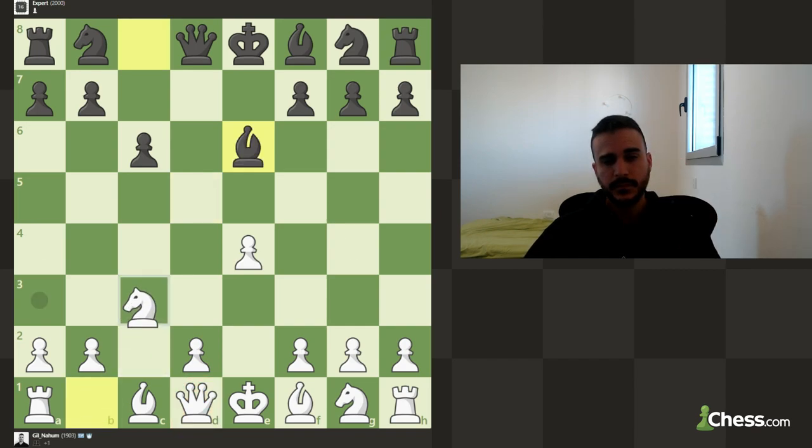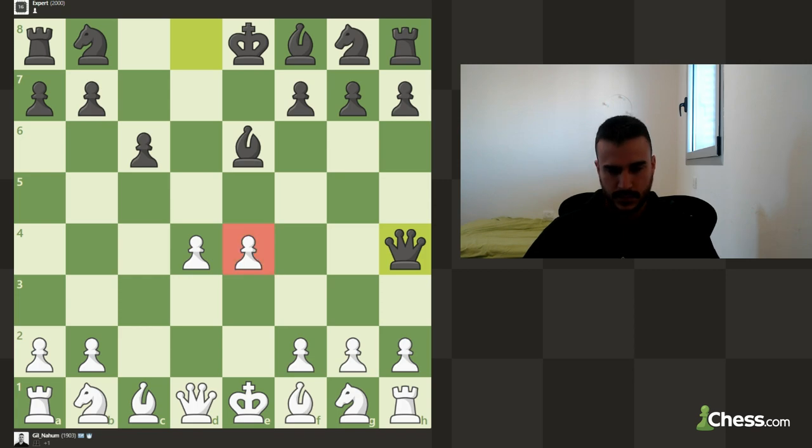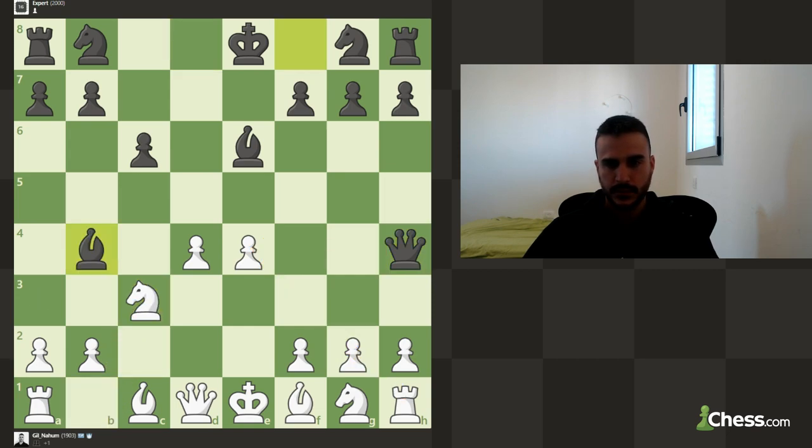Basically we're up a pawn and we have a very nice position. We can try to develop naturally. This move - I don't really get the idea. If you are a 100 Elo player you can fall for those tricks, but we're not going to fall for that. He found a way to restrict us, but immediately we can play knight to f3.